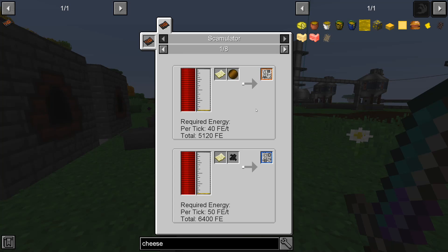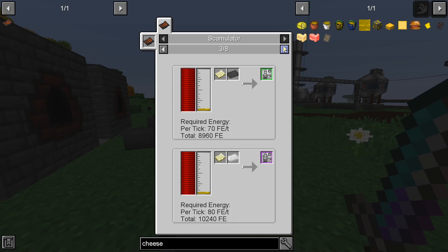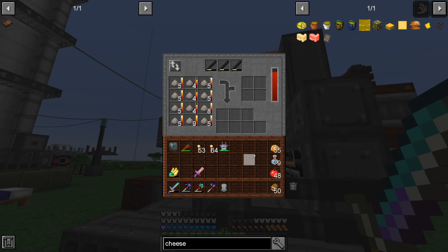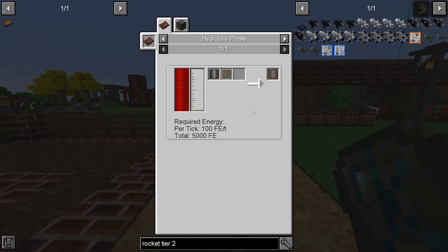You could have used the cheese ore or the cheese block, but the main use is that if we put it in a smeltery and melt it down we would be able to make different blueprints for different rockets, and therefore we do not need to find dungeons on the moon or other planets. The meteoric iron is to make the heavy duty plates.